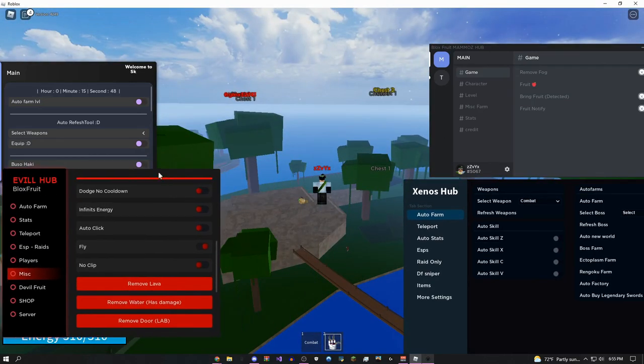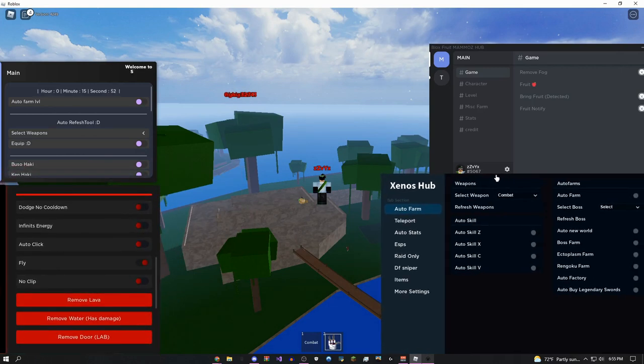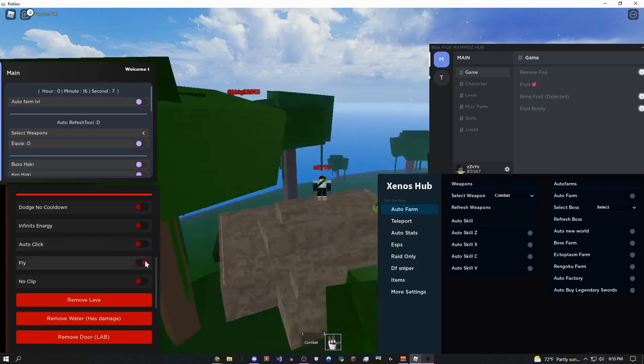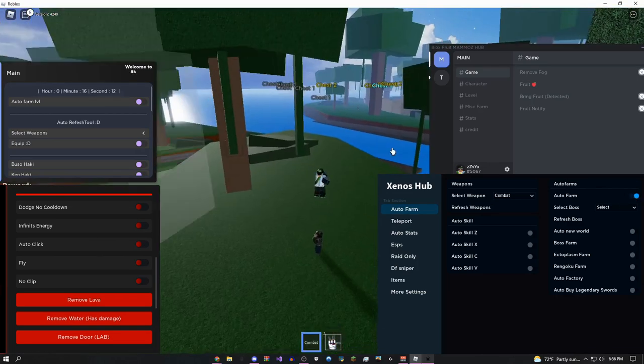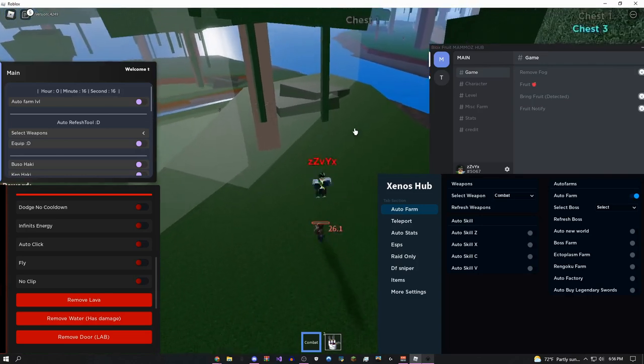I'm going to start over here on the Xenos Hub GUI. You guys can use whichever GUI you want — I actually think the Evil Hub one is a little bit better, but I'm starting on this one because it's a little bit bigger. The first thing you want to do for auto farms is come over here and select your weapon. I'm going to do combat, but you can also do whichever fruit you have or even your gun. Click auto farm — let me disable fly first — then turn on the auto farm.